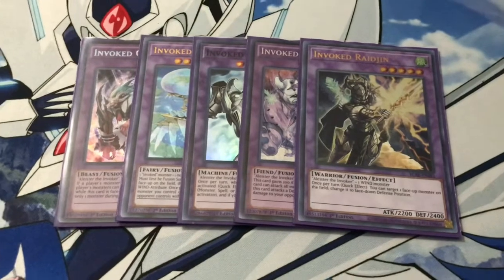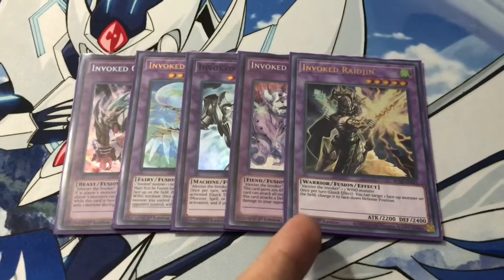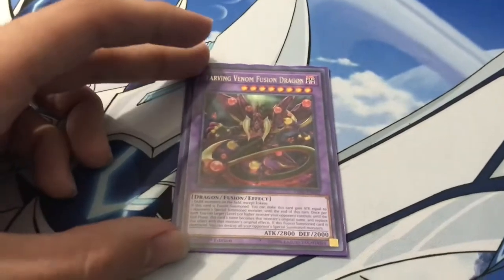Last and final Invoked Monster we're playing in the deck is Invoked Raijin. He has an effect where he can target any face-up monster on the field and place it face down — it's kind of like Book of Moon, so utilize this card as much as you want. Also, if you use Instant Fusion and summon him, because he's a level 5, you can use his own effect to put himself face down and he won't be destroyed.